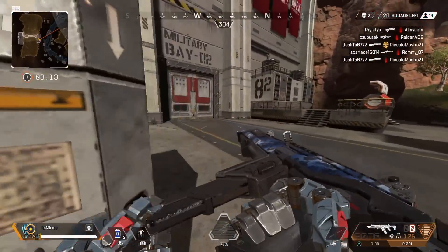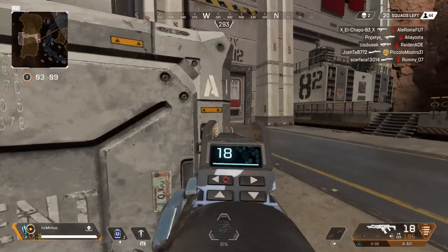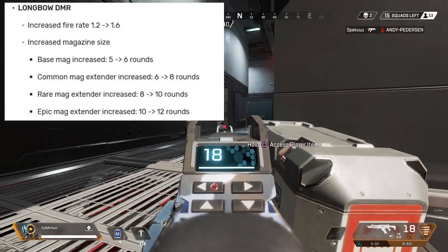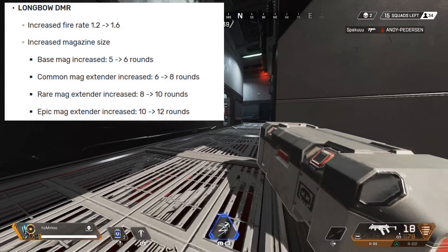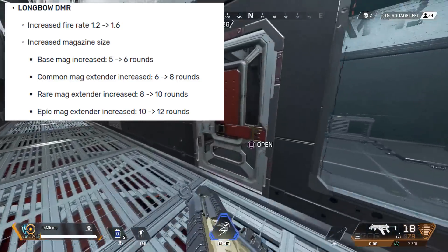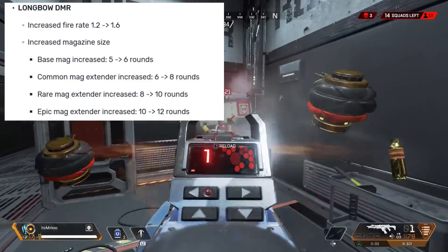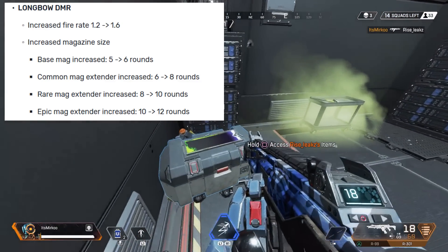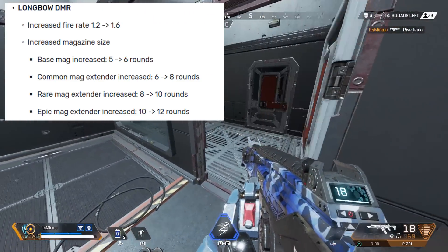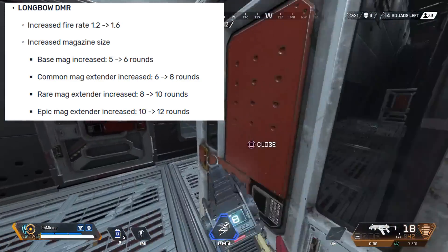It seems like they're really trying to push this weapon, and I can't wait to use it more after this update and hopefully get a guide out for you guys very soon. Moving over to the Longbow — the Longbow is probably one of the least used weapons in this game, and I also think overall snipers can be quite weak in this game. I made a video quite a few months ago on why you should use snipers. Don't get me wrong, I still do think they're very good weapons. But there's just other guns like the Wingman, which literally does five less damage than the Longbow, and the Wingman has such a faster fire rate, so it just didn't make sense to use the Longbow.